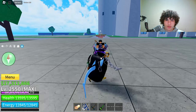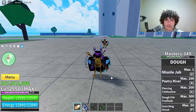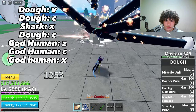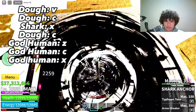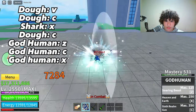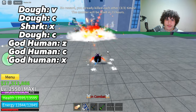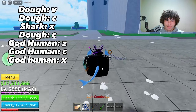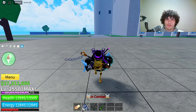The combo will be up on the screen right here. You're going to want to use doe V, pull him in with doe C, shark anchor X, pull him back down with C, god human Z, god human C, and then you can use X and then Z at the end if you're quick enough. Keep in mind he does have 30 million bounty so he did get a bounty buff. Anyways, let's go test this combo out in PvP.